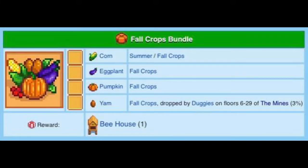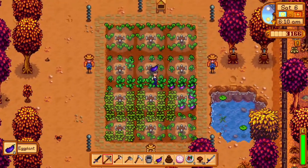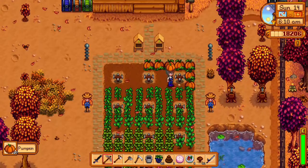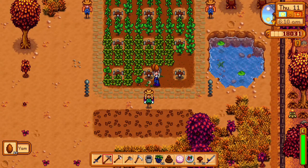Fall crops are the same as ever. Corn can be planted in summer or fall, costs 150 gold, and takes 14 days to grow. Eggplant costs 20 gold and only takes five days. Pumpkins cost 100 gold and take 13 days. Yams cost 60 gold and take 10 days to grow.